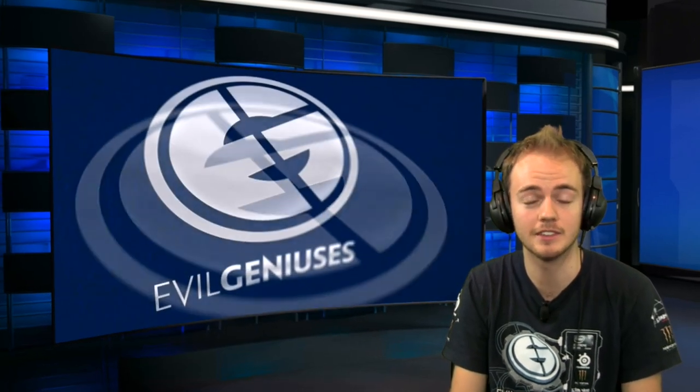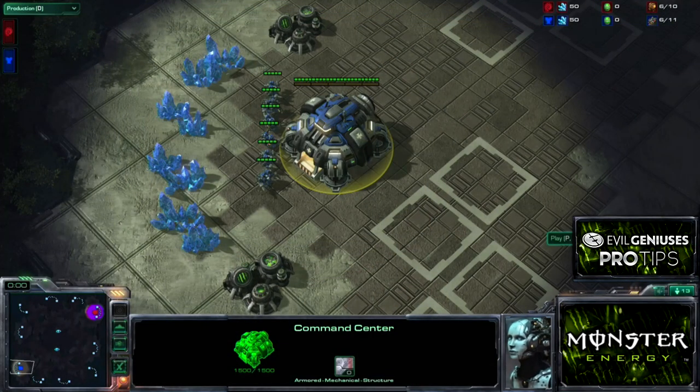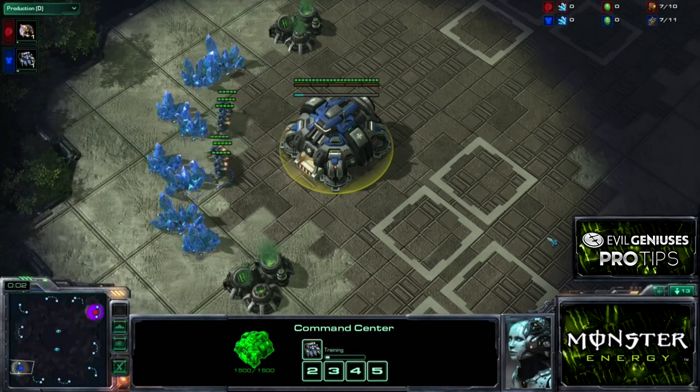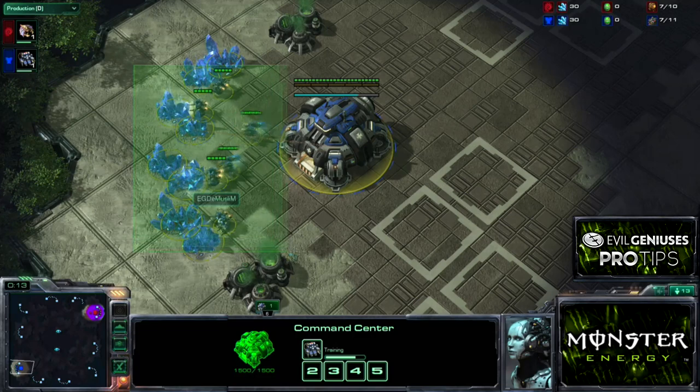So we'll get right into this game. This is against Dignitas' Killer. This is one of the new maps on Ladder called Core HAL Compound. I want to talk about this matchup in kind of detail and just help you out with some things that make sense to me. I'm going to get this game started and run it at two times speed for now, just to talk to you very briefly about some things that I do very early on.